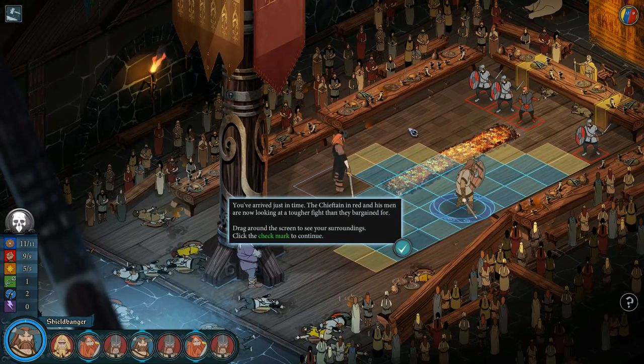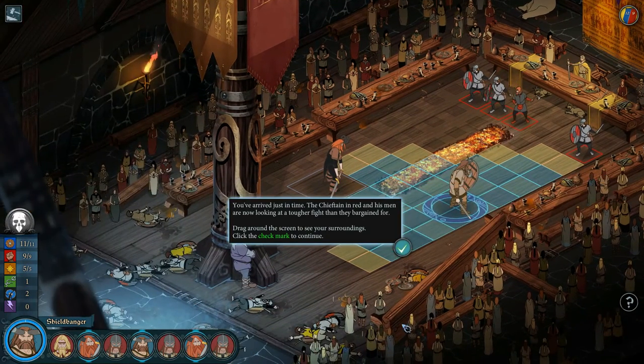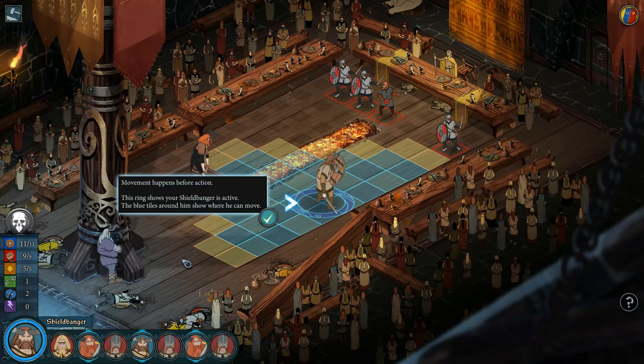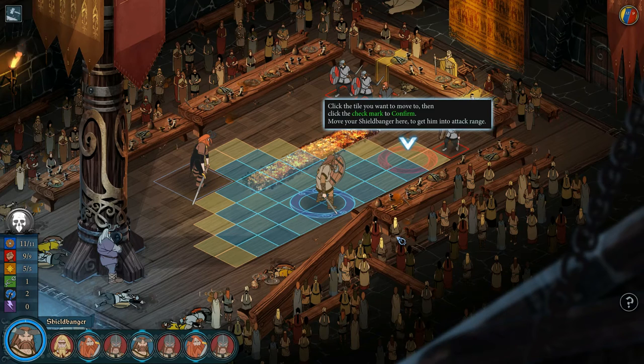The battle has waged for a while. These portraits show the order of initiative, taking turns from left to right — your allies are blue, the enemy is red. Movement happens before action; this ring shows your Shield Banger is active and the blue tiles around him show where he can move. Some characters fill more tiles than others — the horned allies are a race of giants called Varl who take up four tiles each, while humans fill a single tile. This can have a huge impact on your strategy.